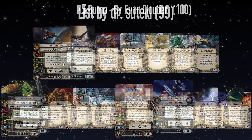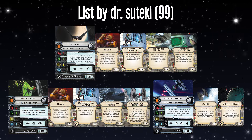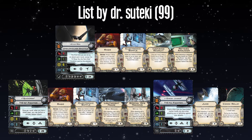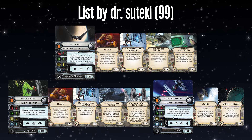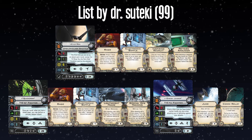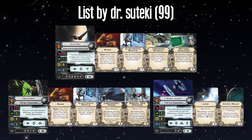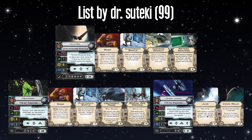The next list is by Dr. Suteki, and this is an all First Order build, which will be good for Wave 2. The First Order can't take Palpatine, so shuttle plus two aces is going to look very different for them. I like the idea of Rage — so much Rage. And it sort of works well with Kylo Ren on there. Kylo Ren's always good. In terms of thematicness, Kylo Ren just rages at everything — he just throws Hux against a wall.